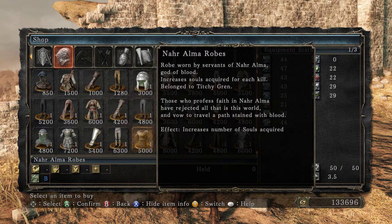'Robe worn by servants of Nahr Alma, the god of blood. Increases souls acquired for each kill. Belonged to Titchy Gren. Those who profess faith in Nahr Alma have rejected all that is this world, and vowed to travel a path stained with blood.' We kind of knew about those guys.